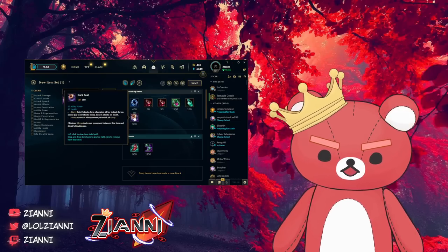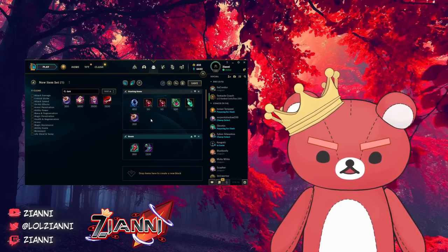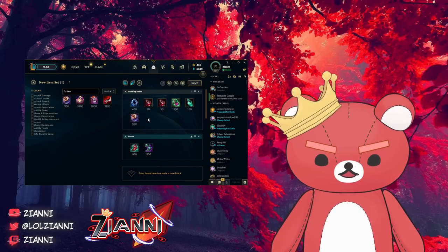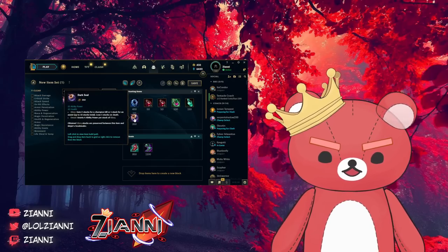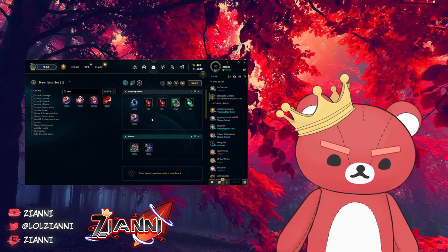Dark Seal is one of the best items in the game, having around 300% gold efficiency just from playing correctly. You should be buying Dark Seal in every single game if your goal is to climb because it's a broken item. You won't upgrade it to Mejai's unless you're absolutely popping off — you just leave it with 10 stacks giving you 55 ability power, which is almost 1,250 gold value. So it's pretty insane.